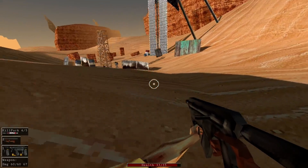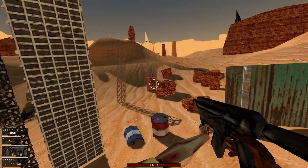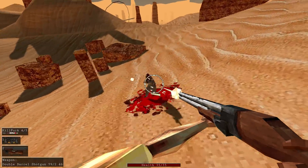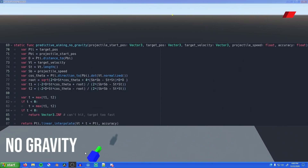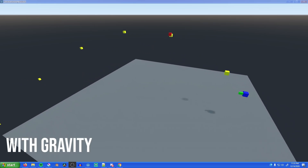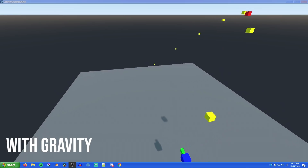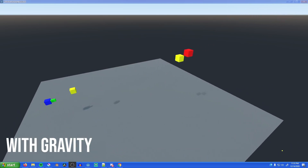I redesigned the enemy's aim logic to actually use math equations to lead shots. Before, I was using a hacky hard-coded approach that broke if I changed the speed of projectiles. With the new technique, for guns that shoot bullets it's just a simple quadratic equation to solve. But for firing projectiles with gravity, like grenades, I had to do a more complex iterative approach to avoid super complex math involving quadrics, which are something I'd never heard of before researching this topic.